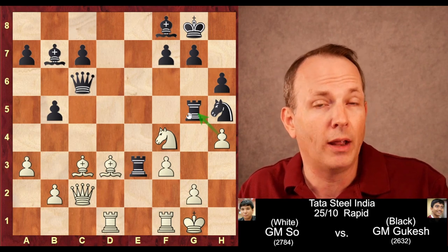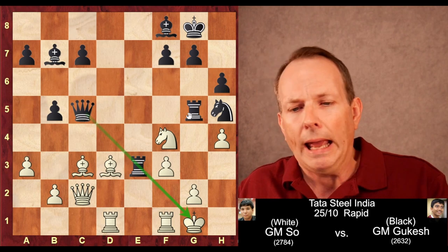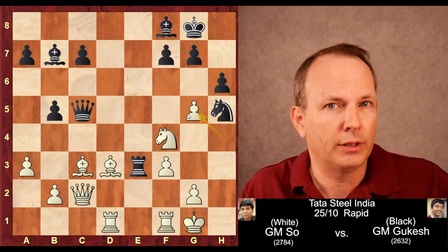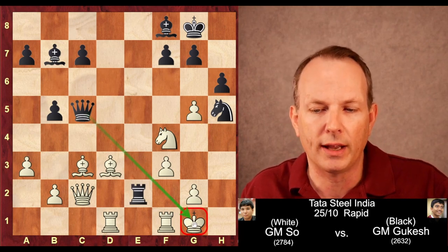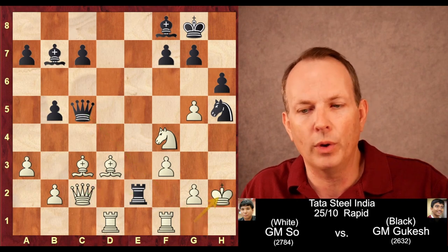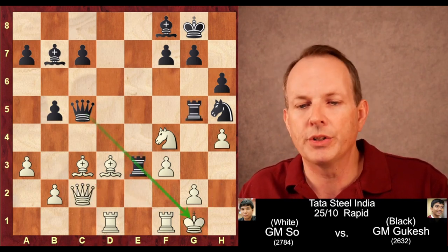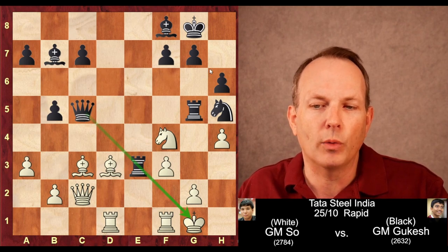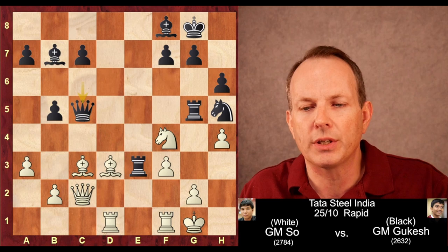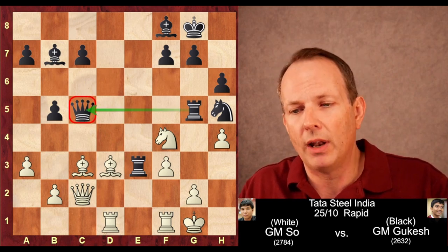And here Gukesh plays a move that looks quite strong — queen to c5. The threat is if white takes the rook at g5, just rook e2 with a discovered check against the king, and this rook would end up grabbing the queen. King moves, rook takes c2, and black wins. However, remember that tactic we looked at with bishop to h7 check? It doesn't look like it works at the moment because the queen is defended laterally by the rook at g5.